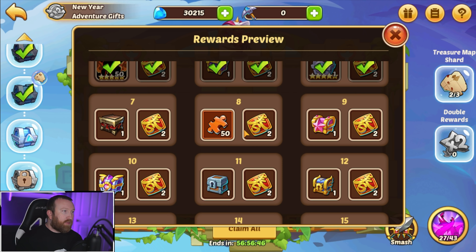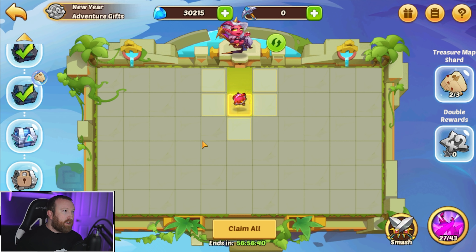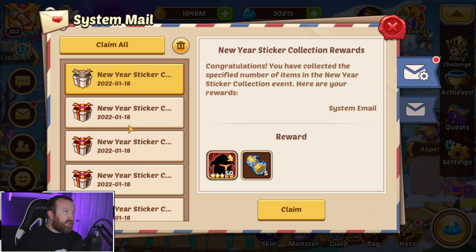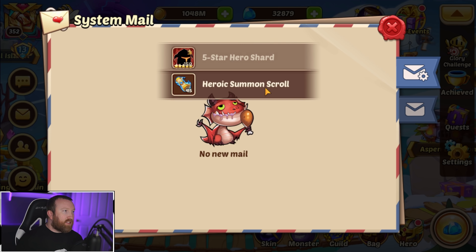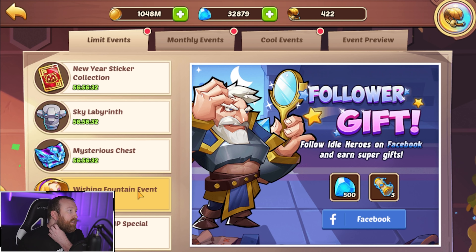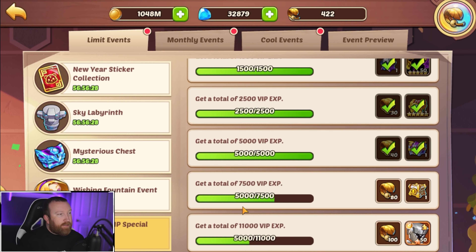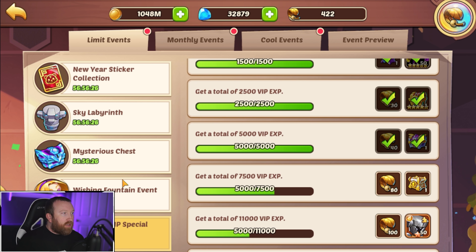We might get two more tops — probably one. We could maybe get to that nine-star but definitely not going to make it to the sky chest. At least we got the good rewards. We did get a lot of tickets which is going to give us a lot of bonus loot here, including cores of transcendence.